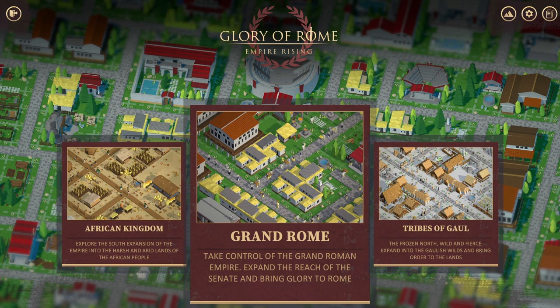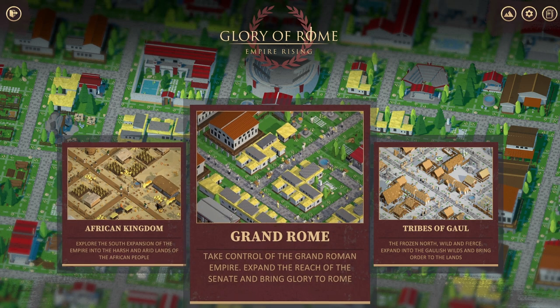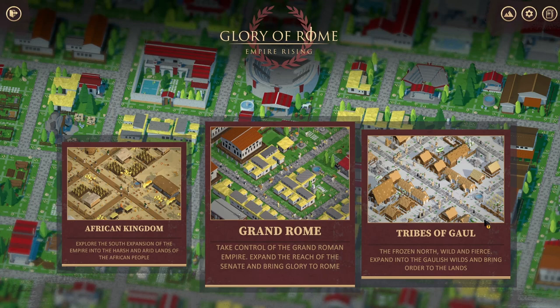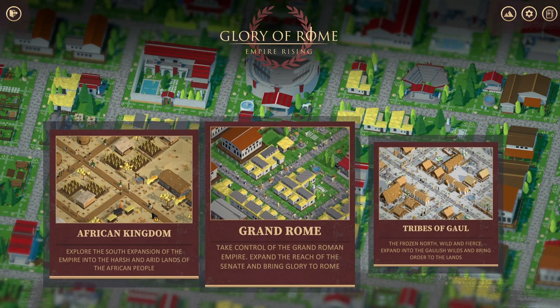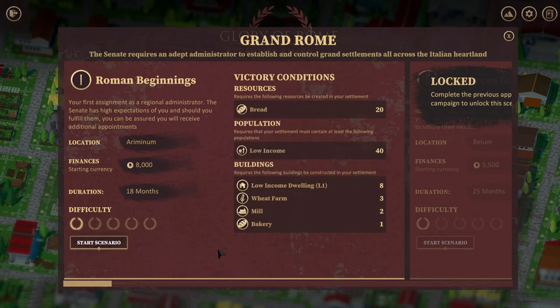So let's get started. Now we're going to play the Grand Rome. I am flying blind as always, but I did have a look at the menus here and I thought we could do asterisks — you know, kind of asterisks in Gaul or the African Kingdom, the Carthaginians and Nubians — but I thought we'd go for the typical Grand Rome. So we've got a location of Armium, the Red 20, low income 40, requires the buildings to be constructed: 8, 3, 2 and 1. So we have to progress through, as often is the case.